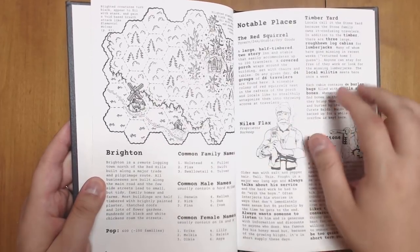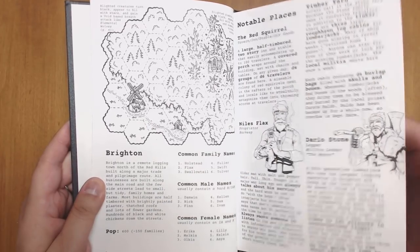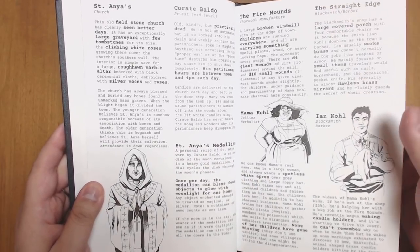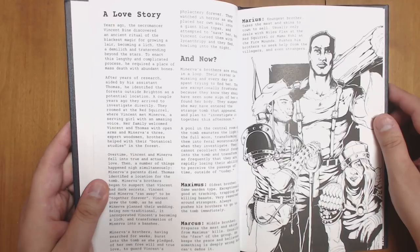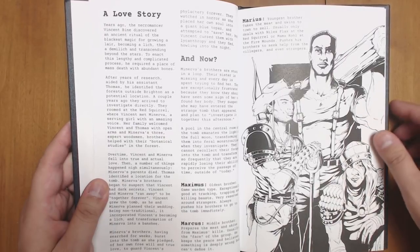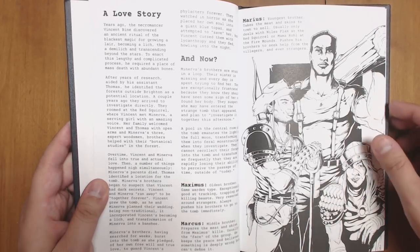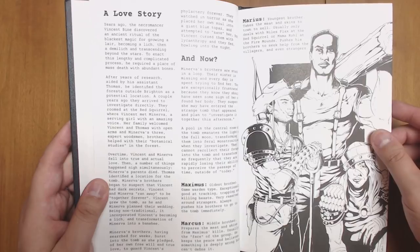There is a short hex crawl along with a starting location — a little town called Brighton with some NPCs who might hire you or that you can investigate before setting out to find the dungeon. There is also a backstory: the lich built this tomb to create a long-term ritual that would help him ascend to being a demilich and leave the mortal plane. However, he fell in love with a woman and in the process of the ritual turned her into a banshee. Now they live in the dungeon slowly trying to accomplish the ritual, which involves sacrificing a lot of people over time — which is why villagers have been vanishing.